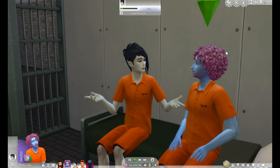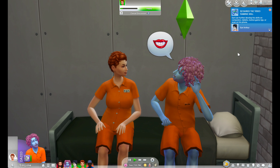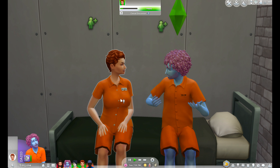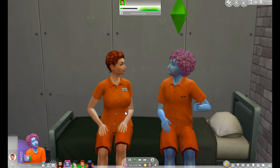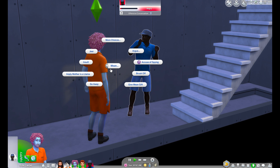Don't forget to form relationships with the other prisoners — friendships, enemies, and yes, romances. Maybe even have a baby in jail. I mean in the Sims 4, not real life — that would be bad. And lastly, make sure you don't get caught by a cop.